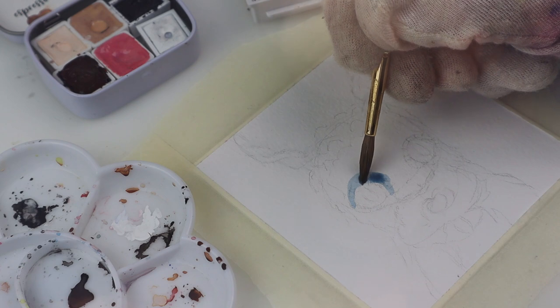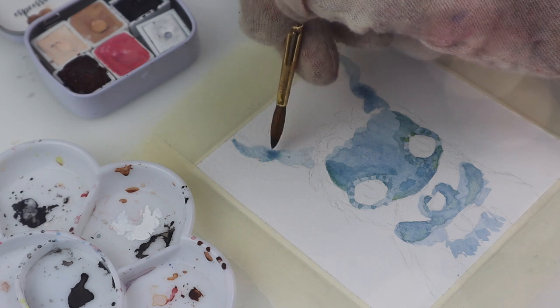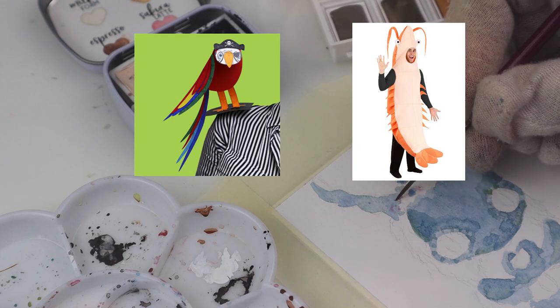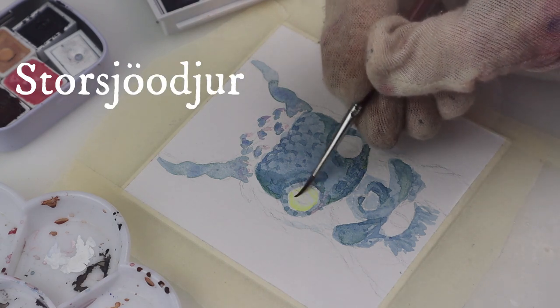Hi and welcome to not another repaint video. I'm Hannah from Hoodols and this time I'm making a familiar for Tia, my battleship doll. I was a bit ambivalent — should I make a parrot and follow the pirate theme or should I make some sort of shrimp? The shrimp doll has to wait, it still needs to happen though, because I ended up making a furry Storsjö djur, or something like it — a sea creature at least.